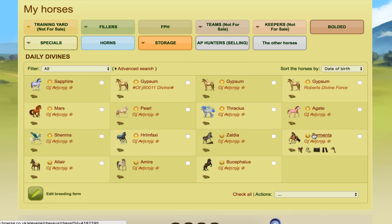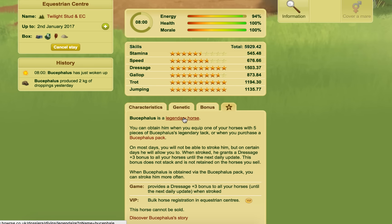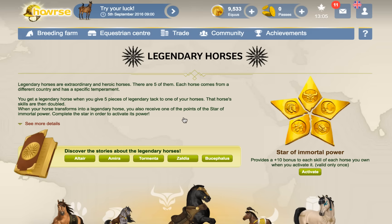I've got them here. I've got Silydia, Tormenta, Altair, Amira, and Bucephalus. If I click on any of these, all I need to do is go down to the star here, and then I need to click the legendary horse link. This takes me to the legendary horse's page.